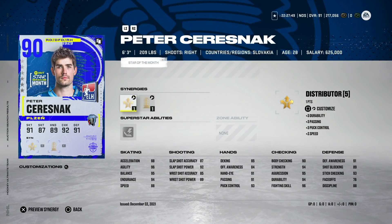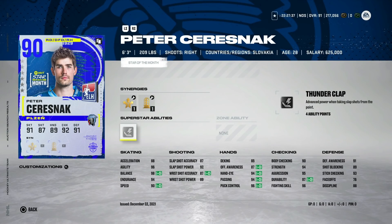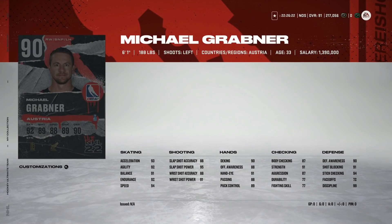Getting a little more expensive on defense, for about 60,000 coins there's the 90 overall Peter Saraznak with Distributor, Spark, and Light the Lamp. He has 90 speed, 88 acceleration, 96 agility, 98 balance, a good shot at 92 on the slap shot, passing at 94, great defensive stats, and body checking at 90 at six-foot-three. The Stars of the Month cards — maybe because they're European and North American players don't recognize the name — offer really nice values, and this is one of the better defensemen available outside of master set or X-Factor cards.